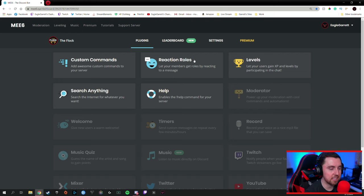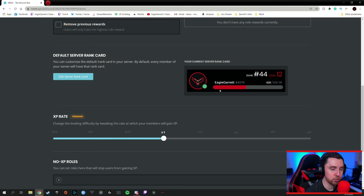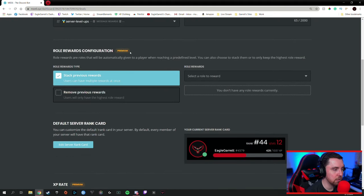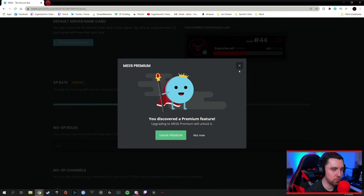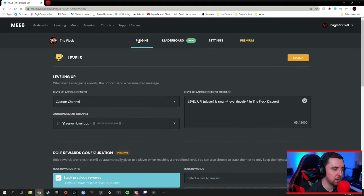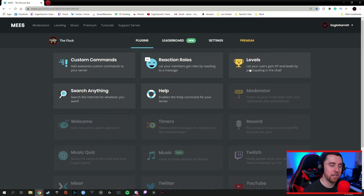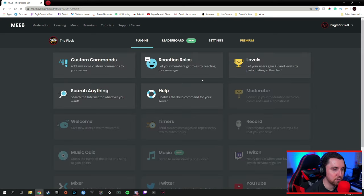One thing to note about MEE6: even though it's super simplistic, they do have a premium tier. For instance, if you want to customize how your rank card looks or change your XP rate, it will ask you to upgrade to premium. They have very specific things you can do for free, and if you want more customization, you will have to pay. The free side has some guidelines to stay within. But overall, we love MEE6 — I use it for the leveling system, and it's very simple and clean. You can also do text commands for free and add custom text commands right from the dashboard. MEE6 is a great bot and I highly recommend it, especially for the leveling.